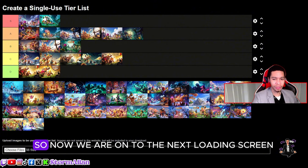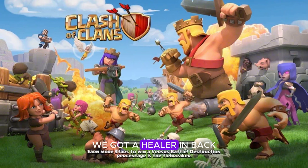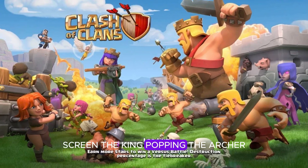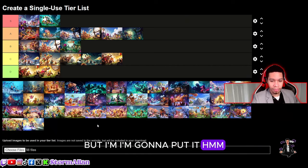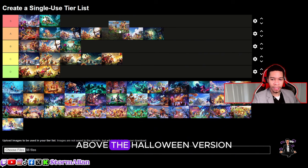Now we're on to the next loading screen. I think this is a non-Christmas version of that same loading screen — it looks better. There are more elements: a healer in the back (we don't see healers often), a valkyrie, a hog looking out. The king deflecting the archer queen's arrow with his iron gauntlet, a wall breaker jumping in — a step up version. But it still feels like a bland loading screen. I'm going to put it above the Halloween version of the previous set.